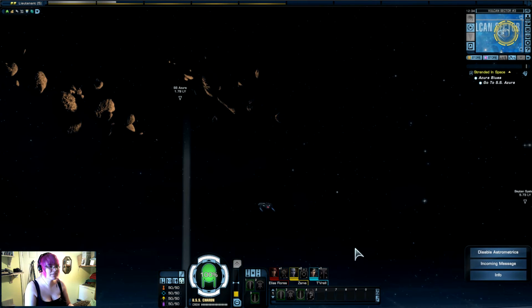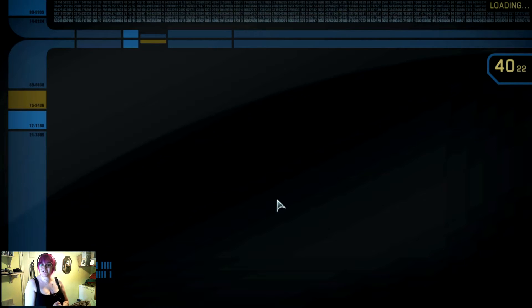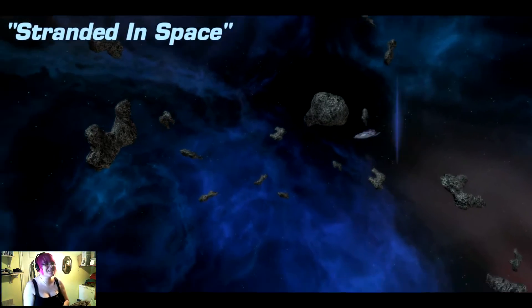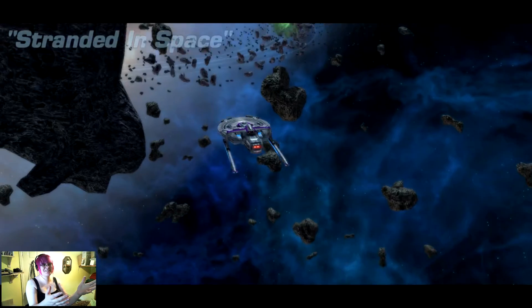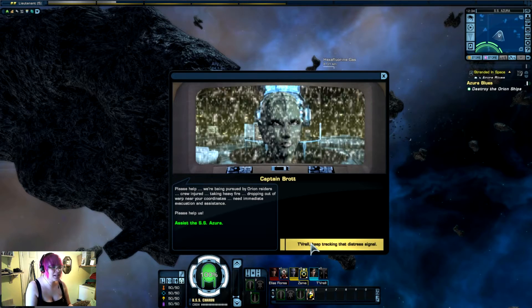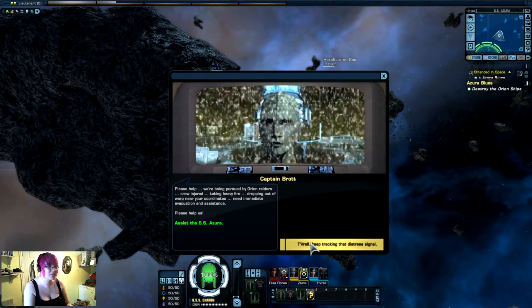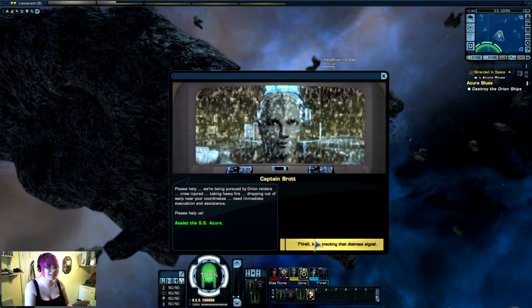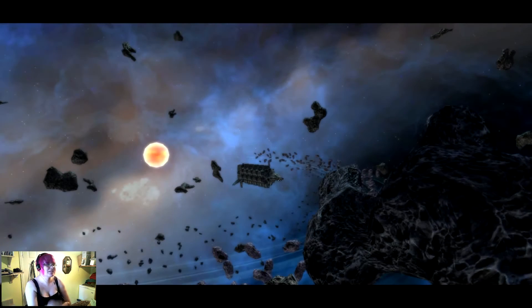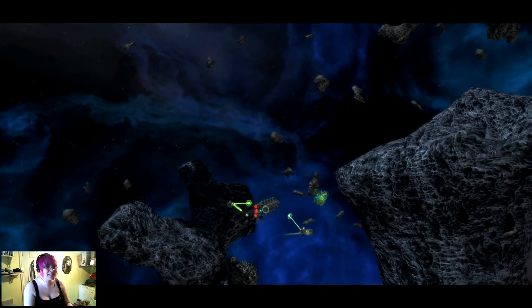Continue. We're now capable of warp 5.94 — almost warp 6, almost as fast as the ships in the original series. That is a sexy ship. 20 ships in range — this is Dana Brat of the Azura. Please help, we're being pursued by Orion Raiders. Crew injured, taking heavy fire, dropping out of warp near your coordinates — need immediate evacuation and assistance. Keep tracking that distress signal. Cutscene. Let's kill some Orions.